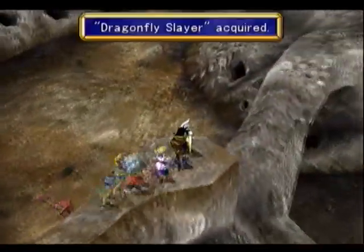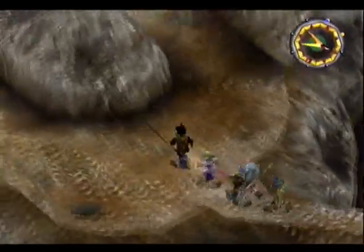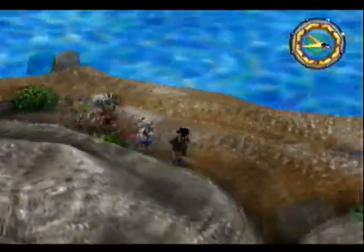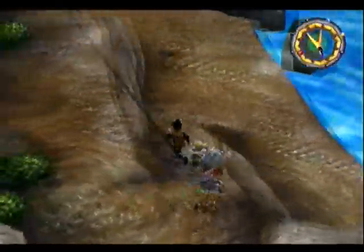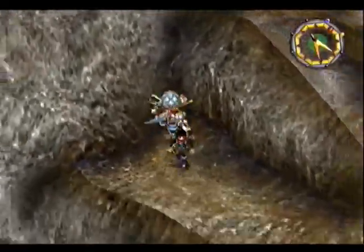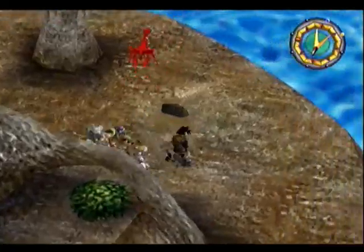Up here is a Dragonfly Slayer. It actually has less attack than the weapon Merrick has right now. However, it is super effective against the crab monsters in this area, I think. So if you want to sacrifice the attack power for it, then be my guest. But if you're like me and are being cheap and just using one spell to end everything, then it's probably not worth it.